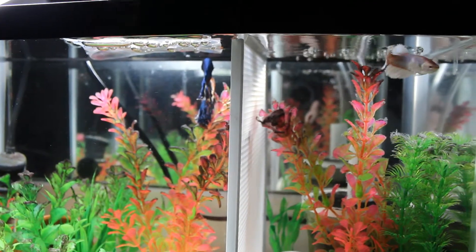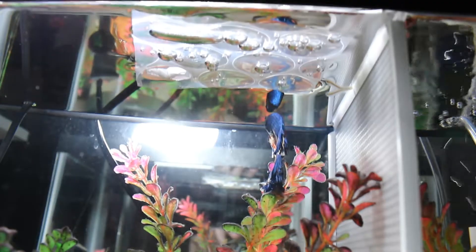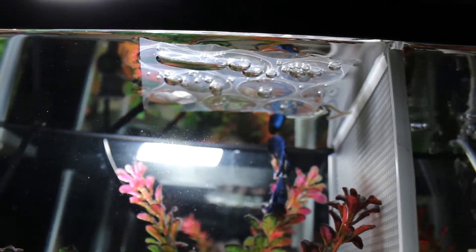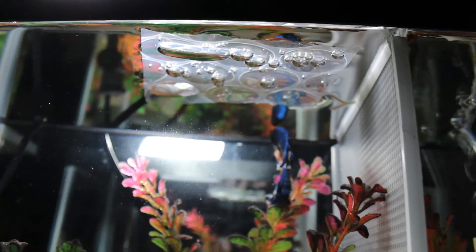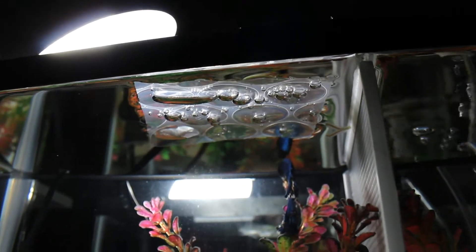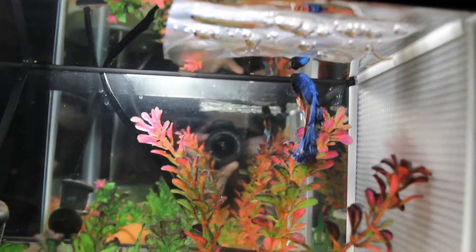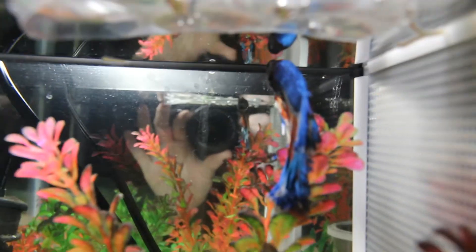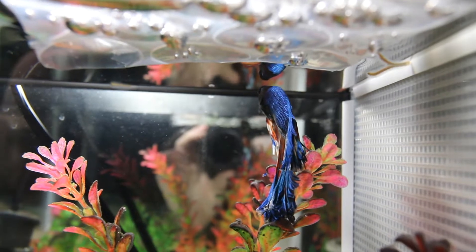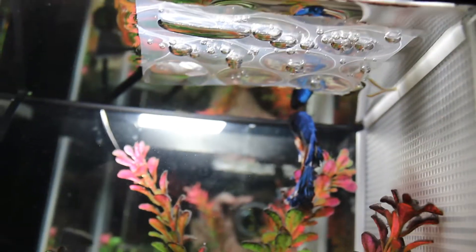I'll actually be moving the female in with Hi-Tet here. But the one thing I'm worried about is how small Hi-Tet's bubble nest is. I mean, it is a bubble nest, but in comparison to some of the bettas I've had in the past when it comes to their bubble nests, this is incredibly pathetic. I personally don't know why Hi-Tet has just made this itty-bitty nest.